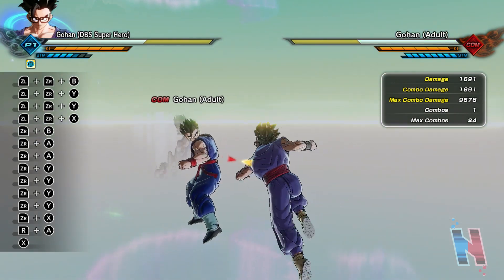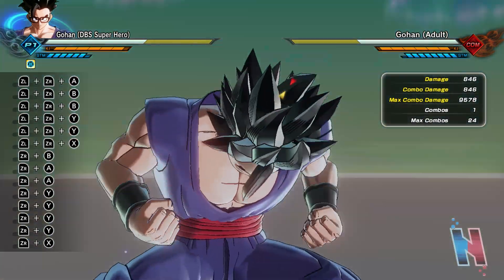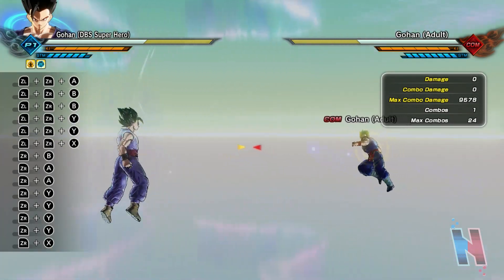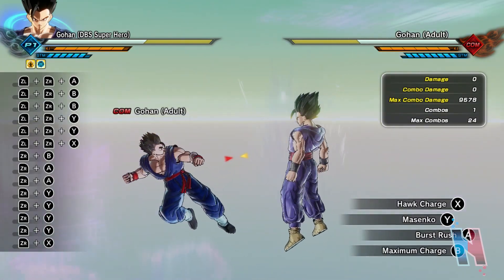Fully charged Spirit Slash is 691 and uncharged is 846, but it's the evasive so it's whatever. Now, Potential Unleashed — that is way cleaner than the original one for sure. Now we have to go through all the attacks again because there will definitely be differences. So Hot Charge: